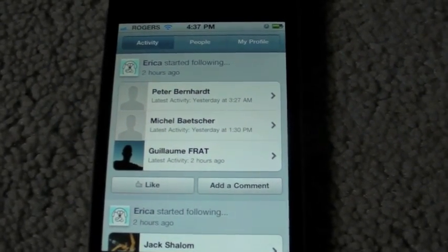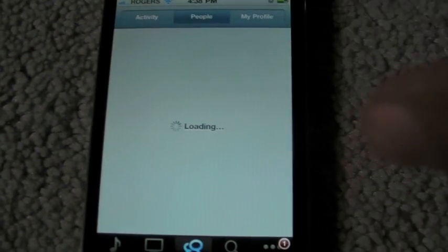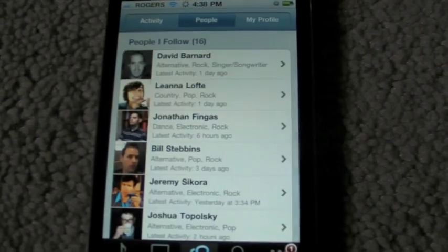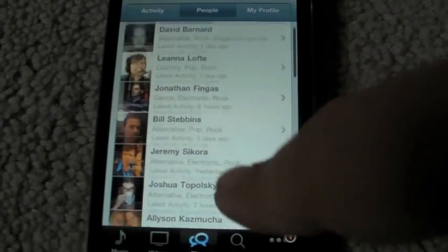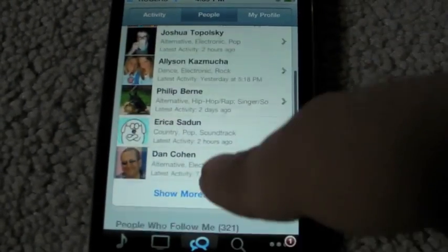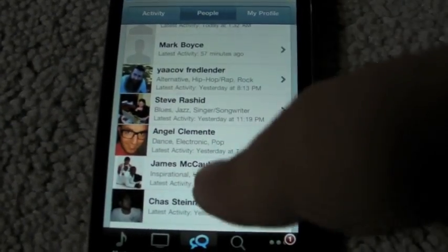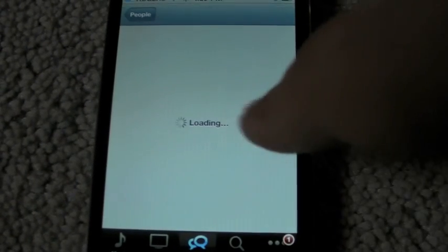You'll see all that in the activities tab. Next over you have the people tab, which will show you a list of who you're following as well as who is following you. I haven't added a lot of people yet — I'm just starting off with this — but you'll see all those people there. It gives a little bit of information. You can pick three genres that you like; it's kind of auto-selected for you and limited to three, so it's not great, but it's a little something.